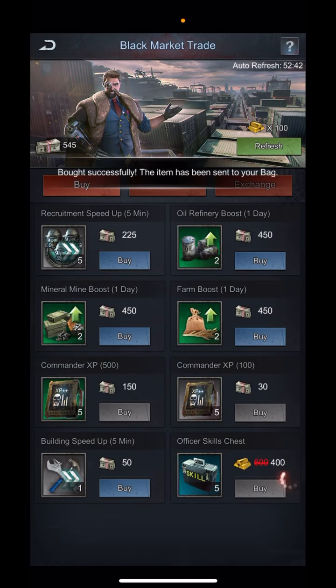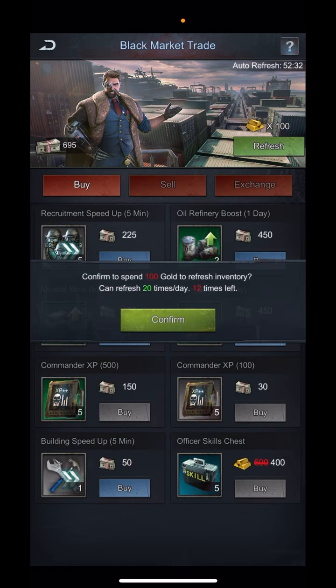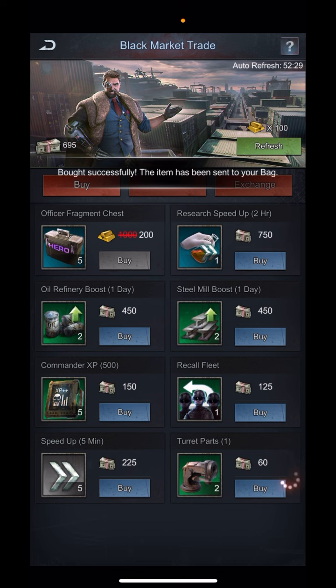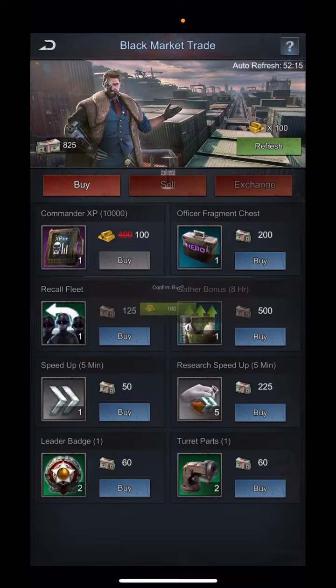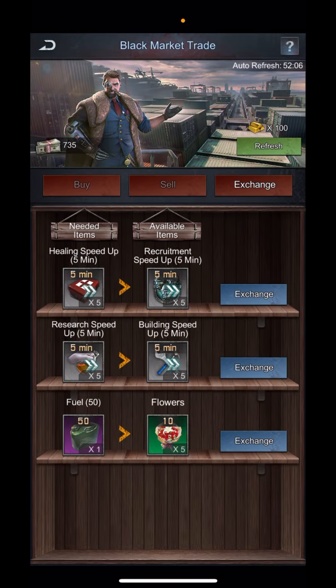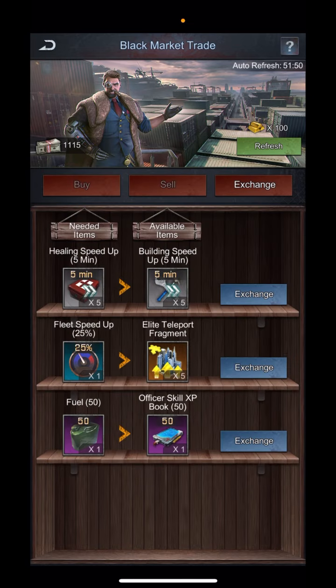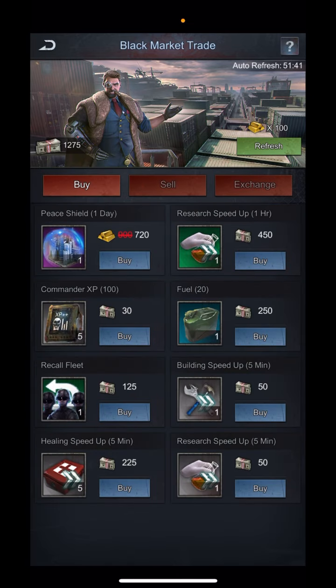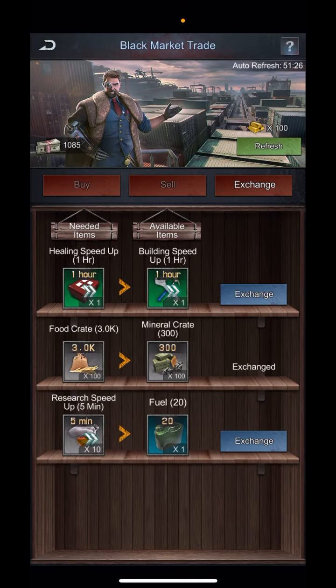Picking up some officer XP and some skill chests, also exchanging for minerals. You get officer fragment chests that are discounted. Another 10k commander XP — you can also get peace shields through here, as well as teleport fragments.